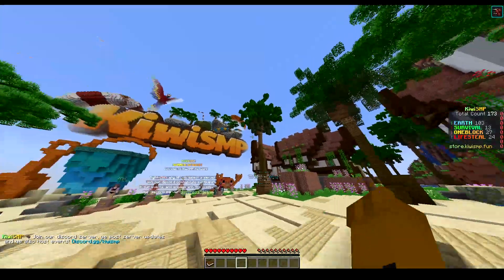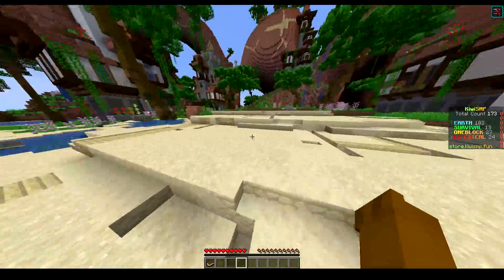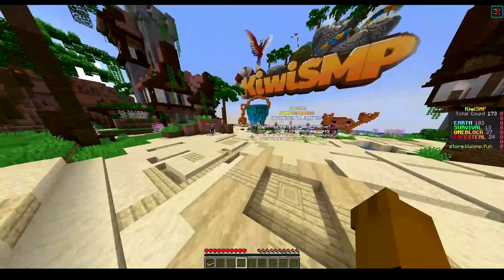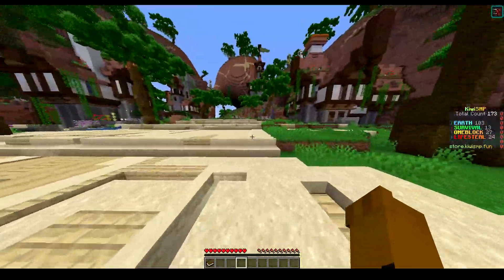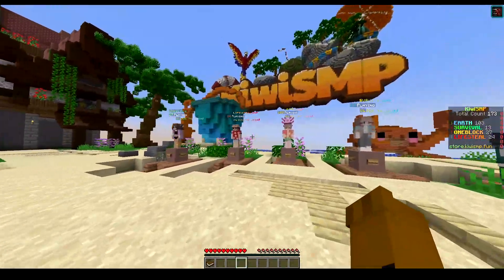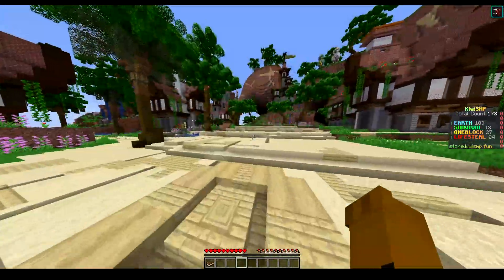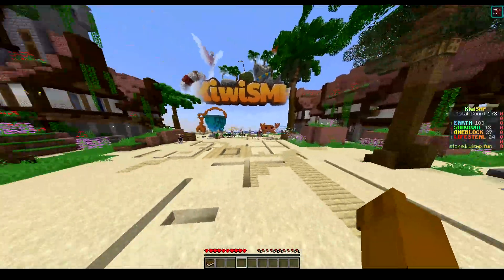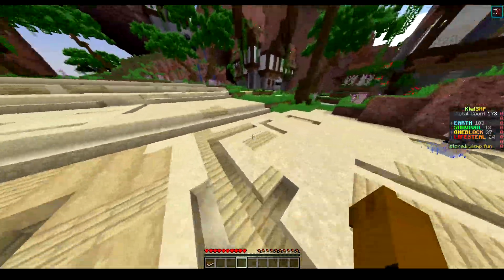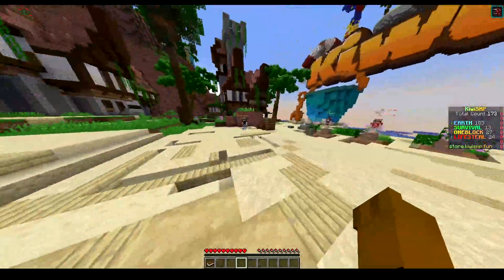It really makes you feel like you're on an island or something along those lines. You gotta fit the scene — if it's an indoor building, it may be worth just making it simple; if it's a neighborhood or a town, maybe something a little bit more complex. But here it's pretty nice. I did notice that you have Earth, Survival, One Block, and Lifesteal, which you show the player count on the scoreboard. I'm not a huge fan of showing the player count on the scoreboard, and I'm not really a huge fan of showing what games are on.